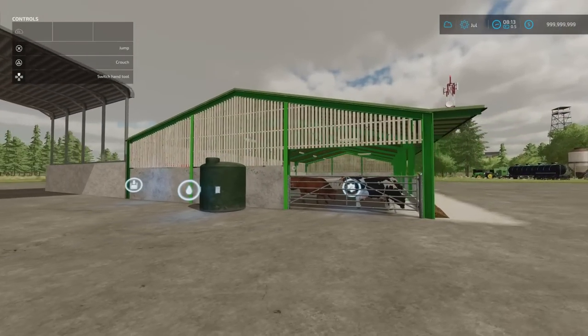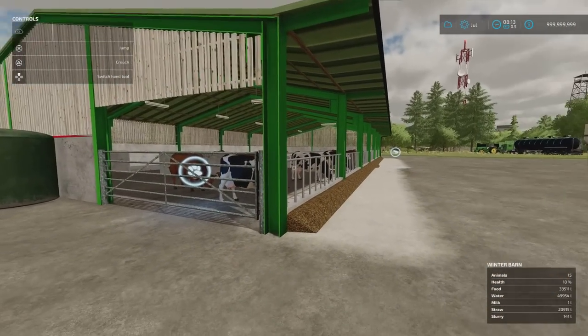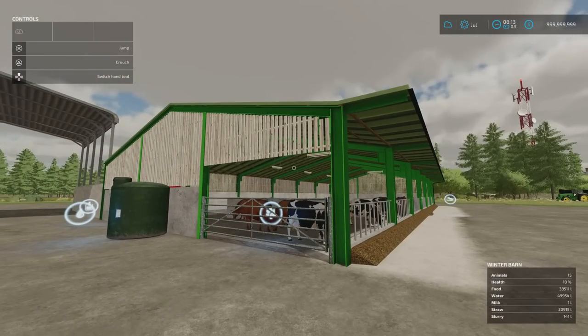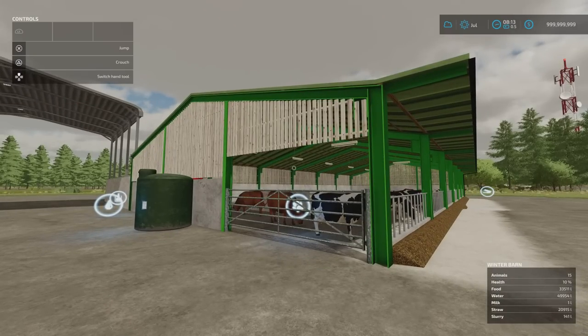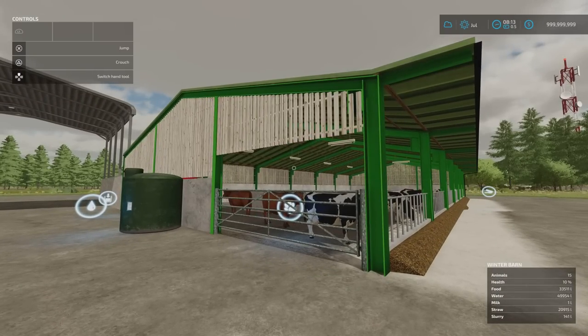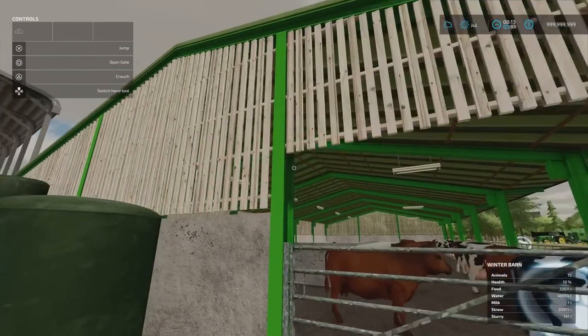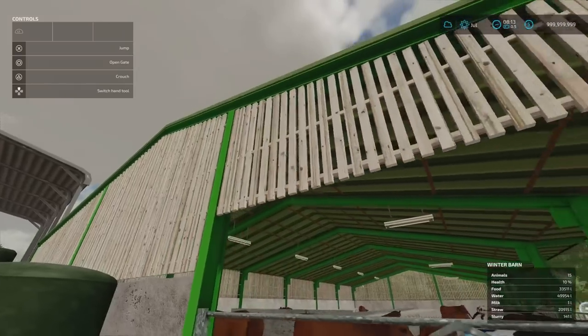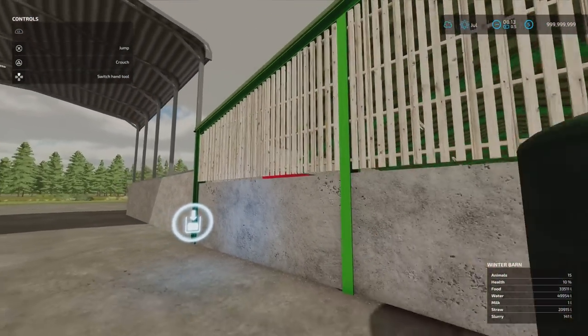Next we've got the Winter Cow Barn by Missy B. It doesn't have a pen or pasture on the outside — this is where you bring the animals in when the weather is inclement. This is 8.56 megabytes download, 14 slots on console, 50,000 to buy. This holds 50 cows. We've got a water point here — they require water. The level of detail is great; I do like the slatted wood on the sides — it just looks really good.